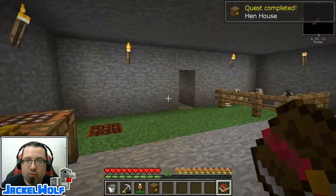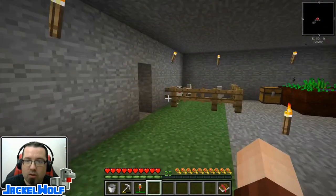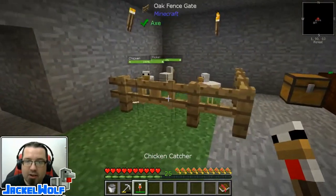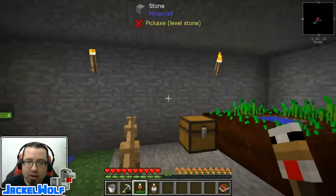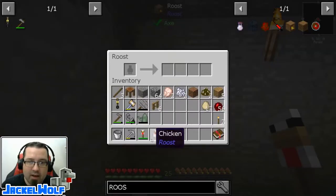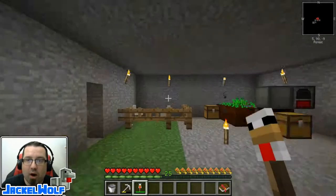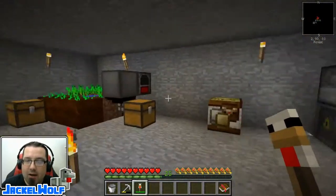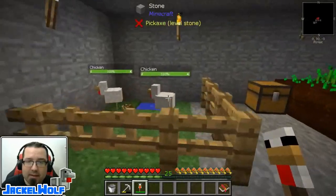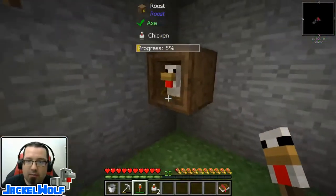Once we get our roost, we're going to come over here and place it up on the wall. Last episode, we made ourselves a chicken catcher, and what we do is just right-click on a chicken and it turns it into an actual item in the world. We can take this item and throw it up into the roost. There's a status bar, and at the end of the status bar it's going to give us some chicken drops. The really cool thing about the roost as opposed to the nesting pens is we can actually double and triple up on our chickens.